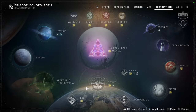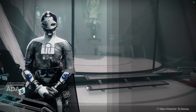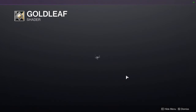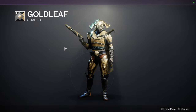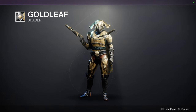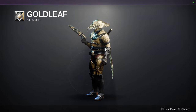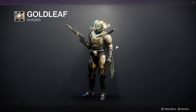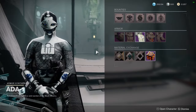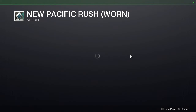Let's go to 801. We're going to be looking at shaders. Gold Leaf — this is an old one. This is from Season of Opulence; it's an old season. I was still living in L.A. with this one, like even before that. Pretty good shader, I definitely would recommend it. We have New Pacifical Rush.